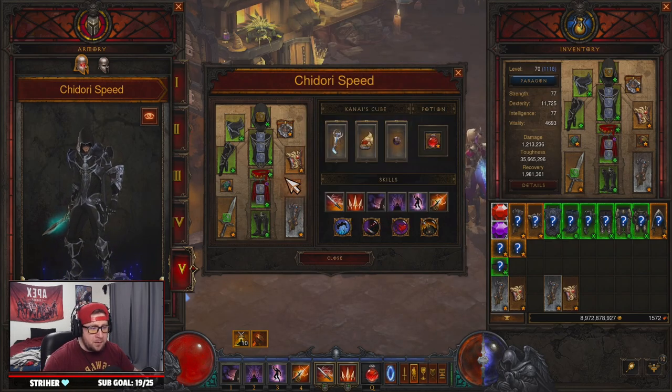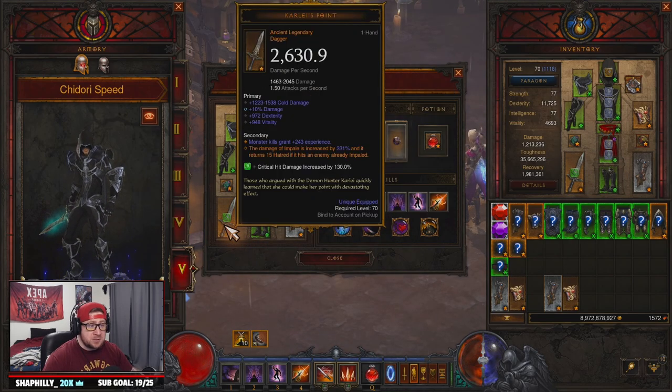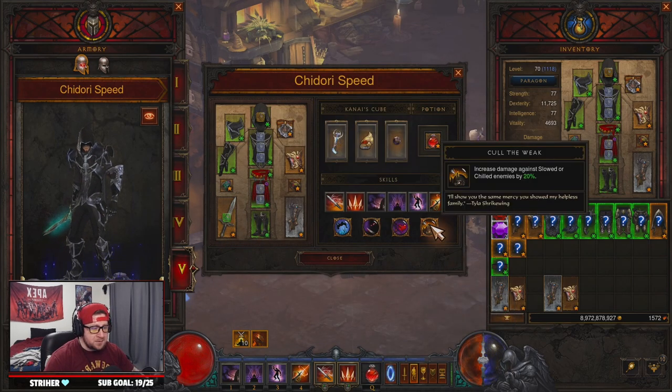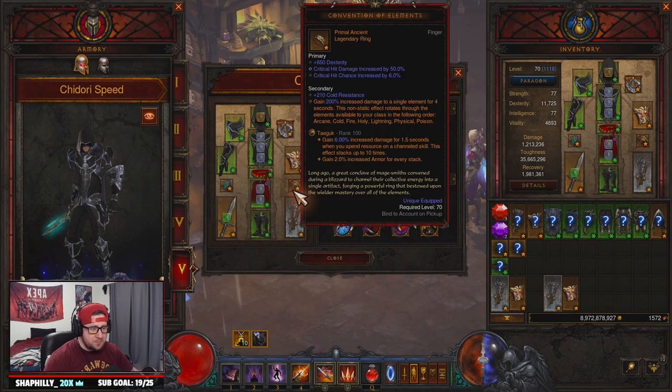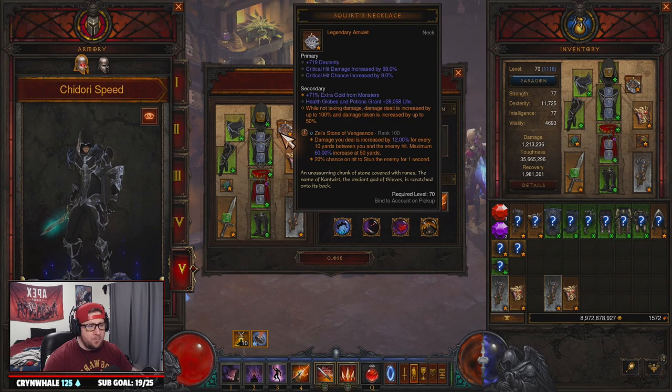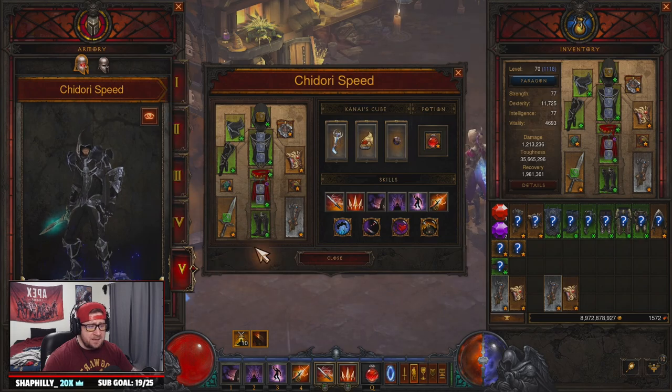Convention of Elements for more damage. For our weapons and quiver: you have Holy Point Shot, which gives us two more knives and deals a ton of damage, and then we have Karlei's Point, which is the main thing you need — every time you Impale somebody who's already impaled, you get 15 Hatred back, which helps keep this pumping so we can constantly Strafe. Our legendary gems are Bane of the Trapped, Taeguk for more damage and armor, and Zei's Stone of Vengeance for more damage at longer distances.